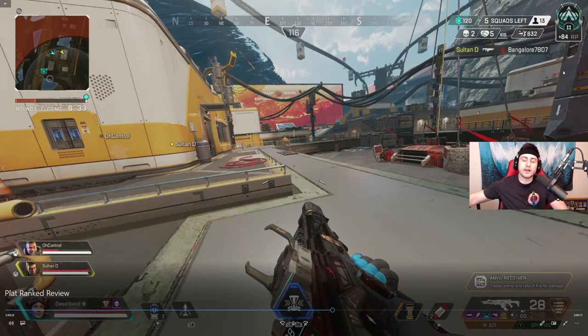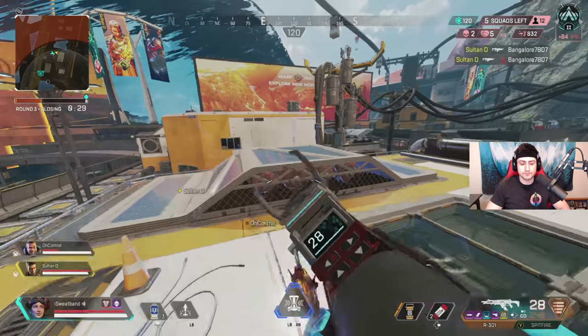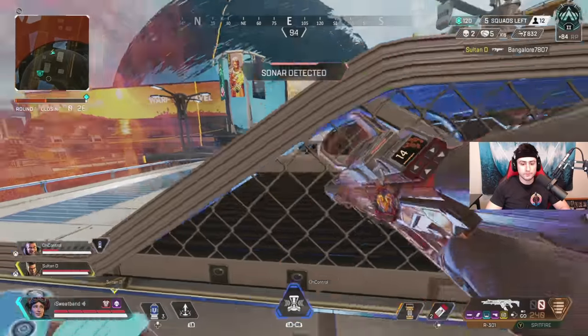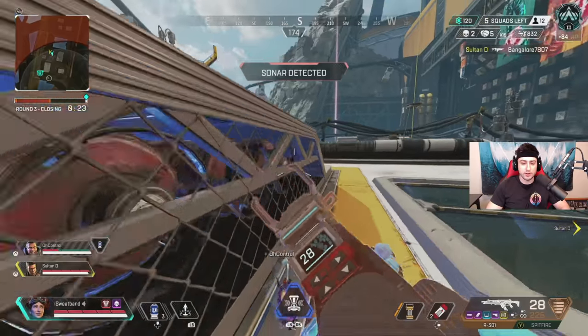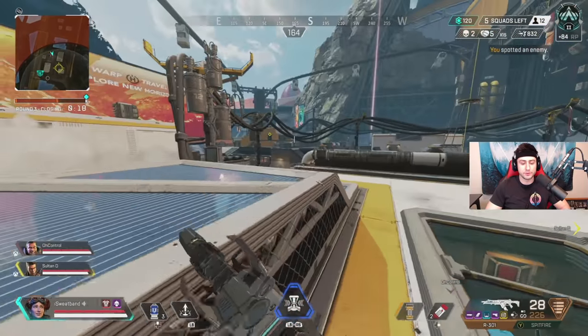Right there, Gibby calls out another squad and I'm getting shot from this building, so I instantly call out: there's a third party in this building. I make sure Sultan and Control know, and they were very persistent on pushing the team in front. I had to be vocal and let them know we're about to get third partied. They decide to back off just enough so we have that team in front pinched between us and the other team — perfect. Sultan throws a good smoke grenade blocking the window view.